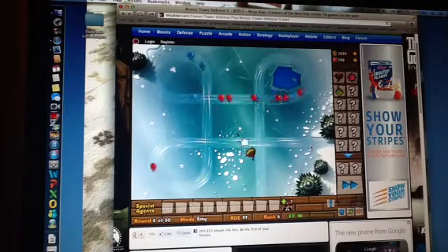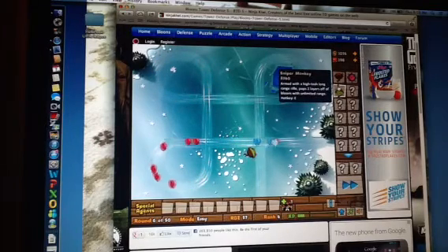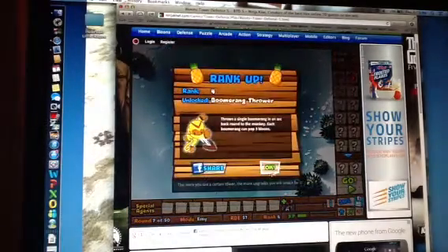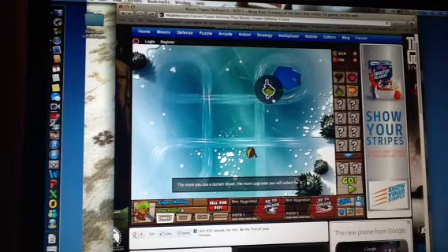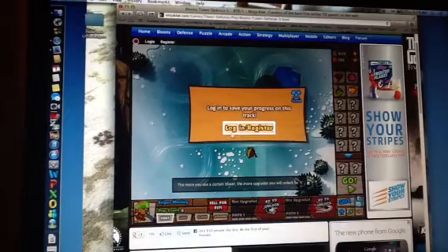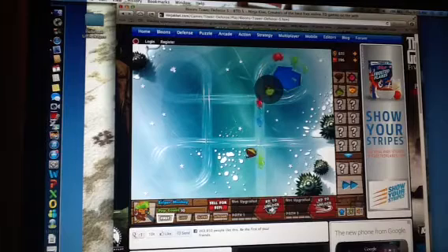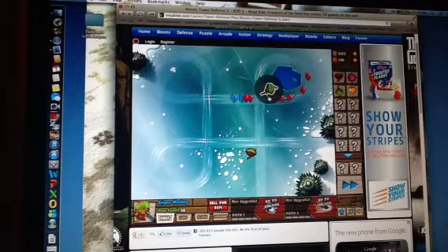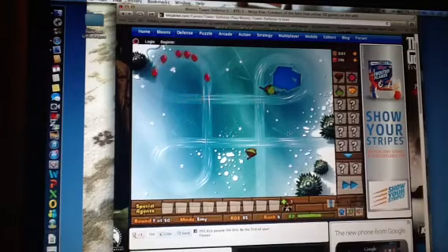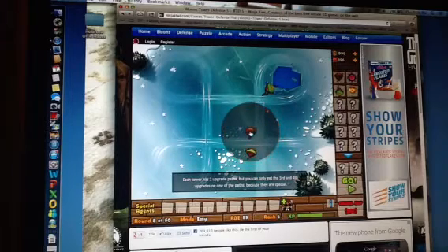We just lost four balloons. I'm going to buy a Sniper Monkey and put it right there. Right now I'm playing as a guest — I don't have an account. I think I used to have one but I forgot. So let's buy another Dart Monkey and put him right there.